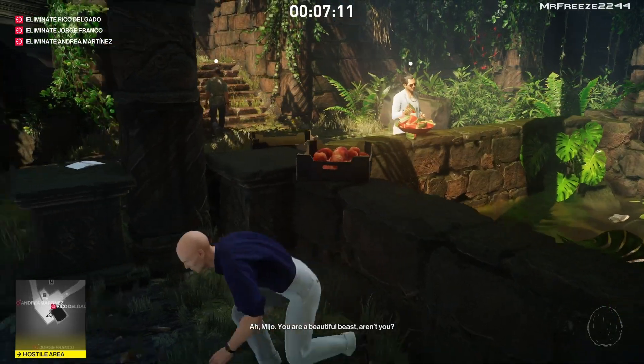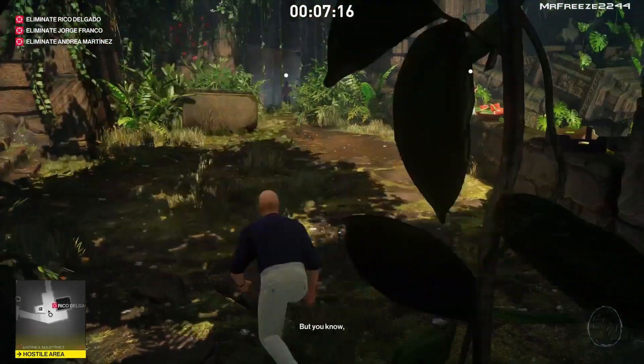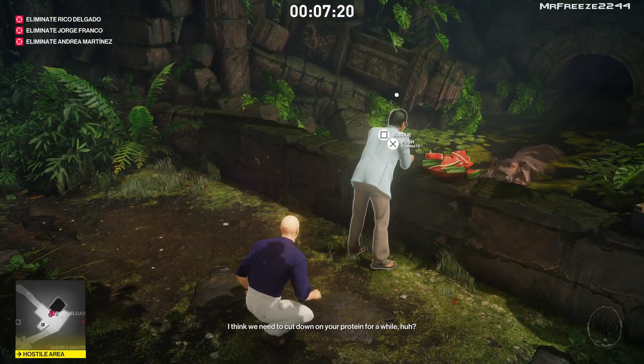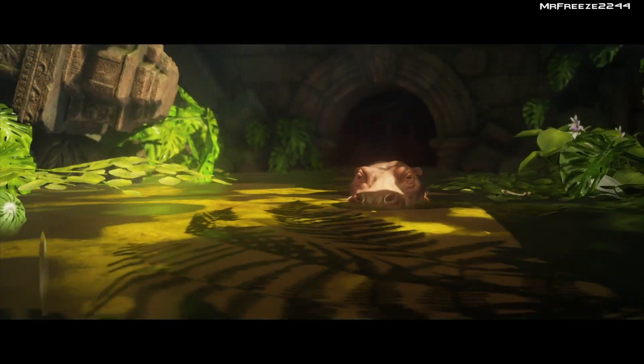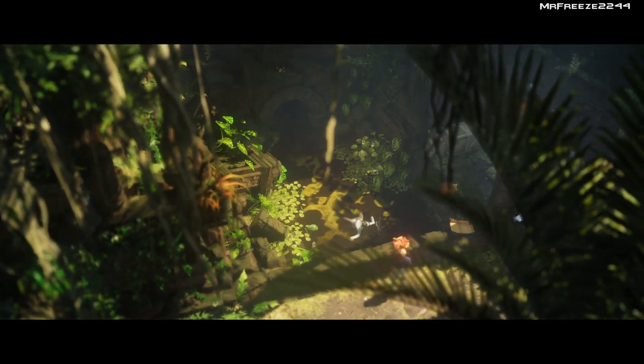The target is now by himself — he's gotten rid of the guards and now wants to play with his 'beautiful beast' as he calls it. Take your time and listen to the dialogue if you want. I decided to just give him a little kidney punch and throw him in the river — and it's one of the most brutal kills in Hitman yet.